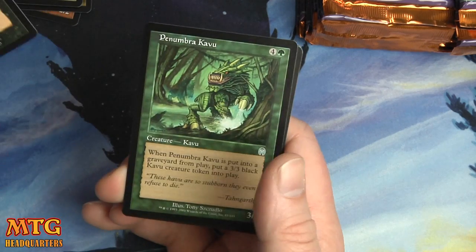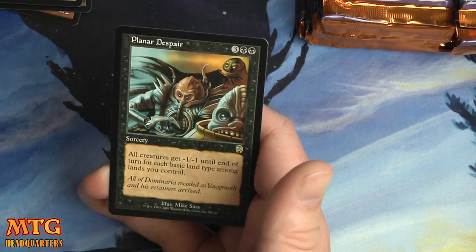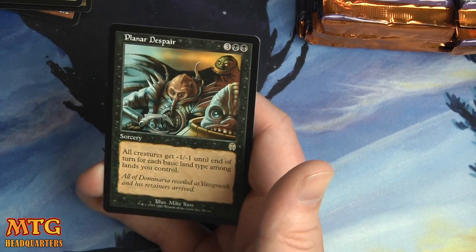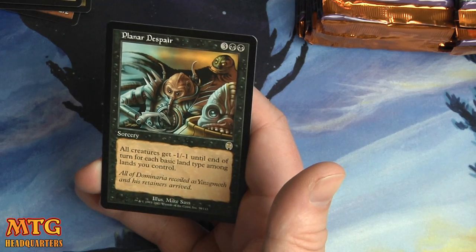Foul Presence, Penumbra Kabu, Martyr's Tomb, and a Planar Despair — three and two black sorcery. All creatures get minus one minus one until end of turn for each basic land type among the lands you control. Yowza — with some planning, that could be pretty devastating.